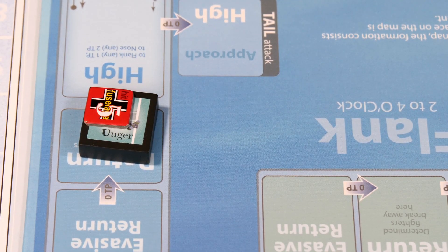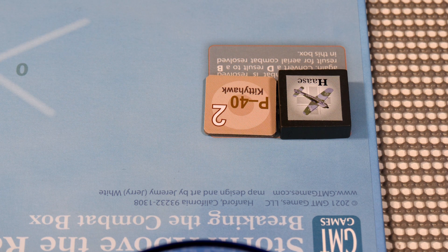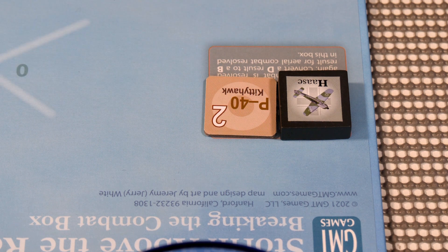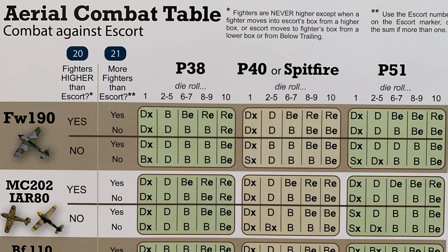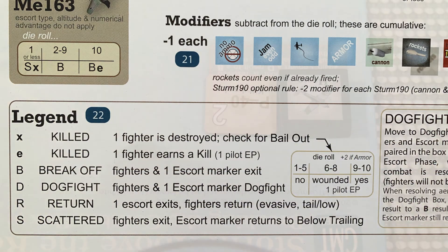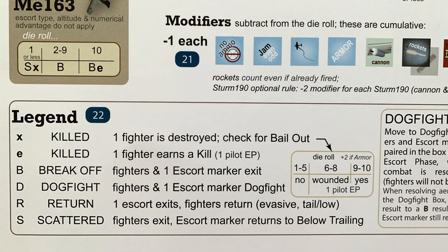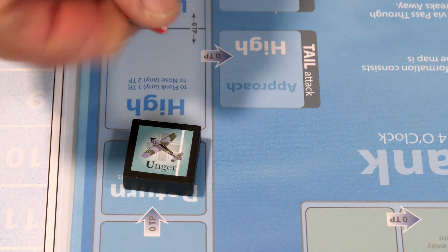The fighter exits, which doesn't help us. We also handle the dogfight on the other side of the board. Fighters higher than escort? No. More fighters? No. We roll on P-40 and Spitfire and get a four — two to five is D, but in the dogfight box D converts to B. So Haas exits and the P-40 exits. Now we check Unger who has a fuselage hit of five.